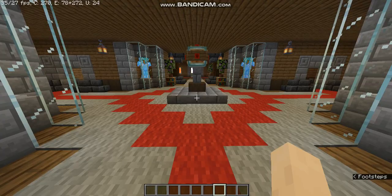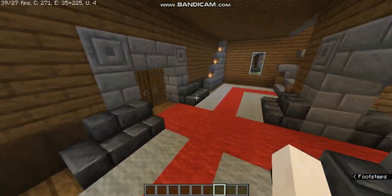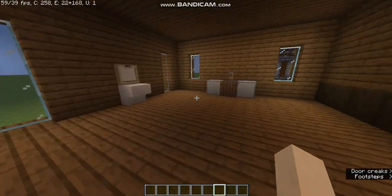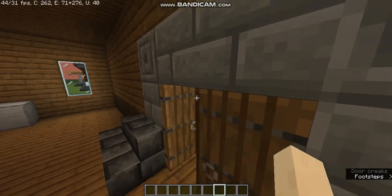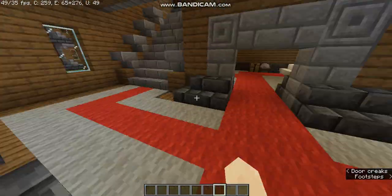If we come in you can see a small statue-like structure. We have two sides to go — first this room. It is basically a small washroom, a modern washroom. So let's get out of here.